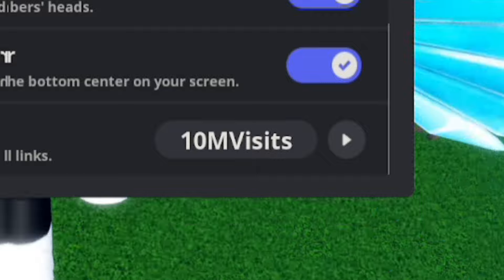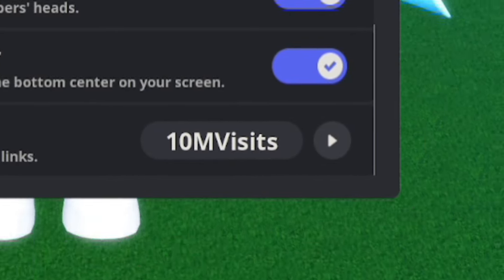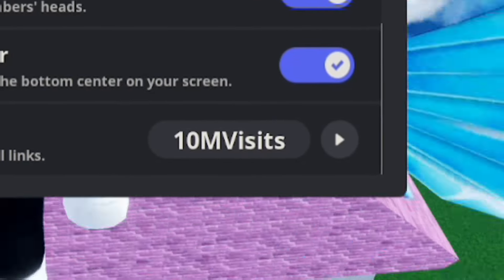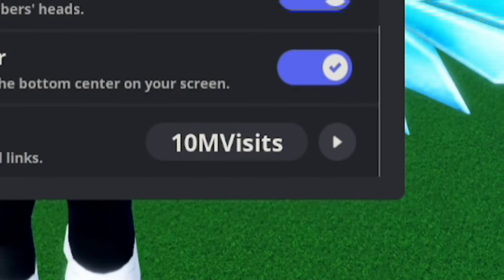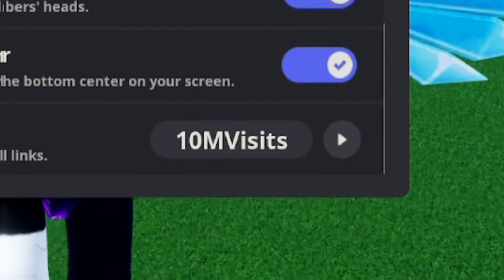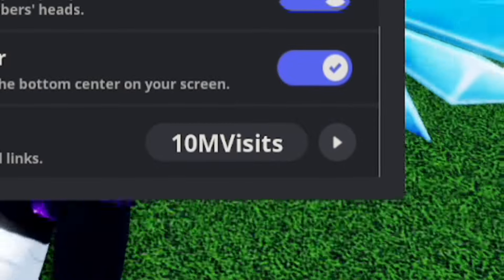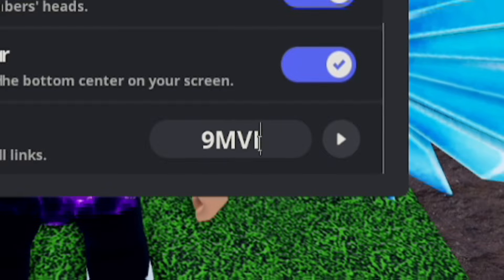Now redeem 10M VISITS — 1-0-M-V-I-S-I-T-S. By redeeming that code you'll get yourself one million cash, which is really really good because you can spend that money unlocking things from the NPCs around the map, like different weapons. One million cash is definitely not nothing, so definitely redeem 10M VISITS.